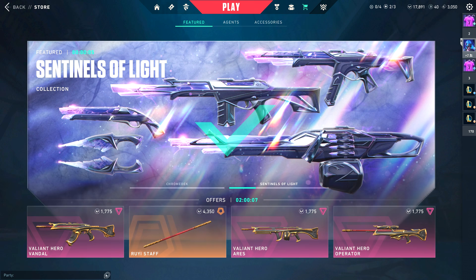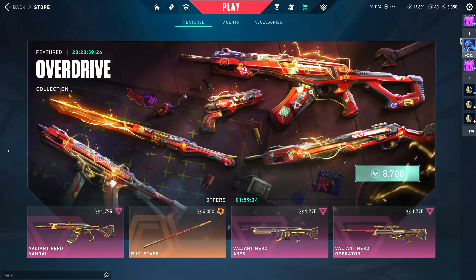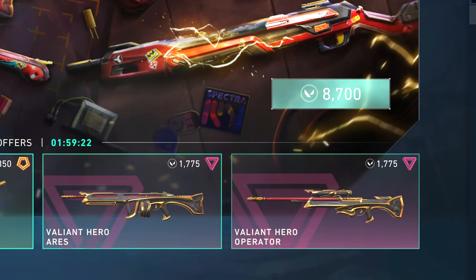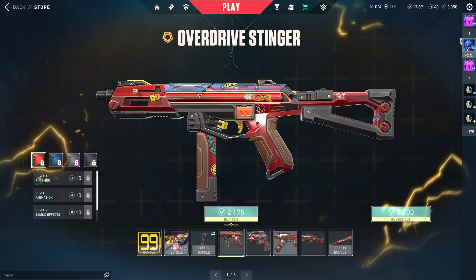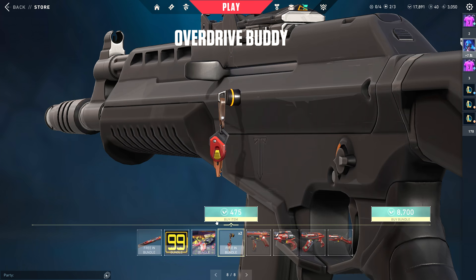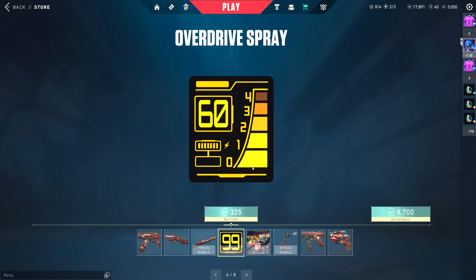Nothing in the store, and there's Overdrive — it's there. Also, is this the luckiest store you guys have ever seen? Like the video if you want your story to be as lucky as mine. But we have better things to talk about: the Overdrive collection, coming in at 8700 VP and rated as an Exclusive Edition skin. There are eight items in total — five skins and three peripheral items including a buddy, a card, and a spray. The spray in particular is really, really cool.